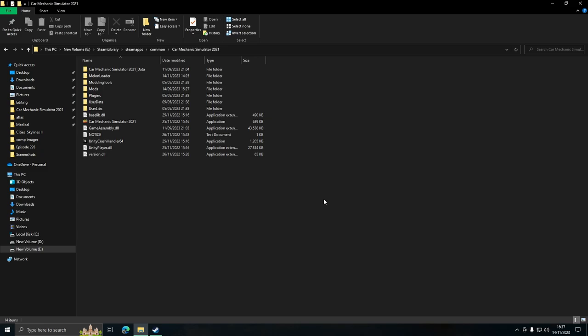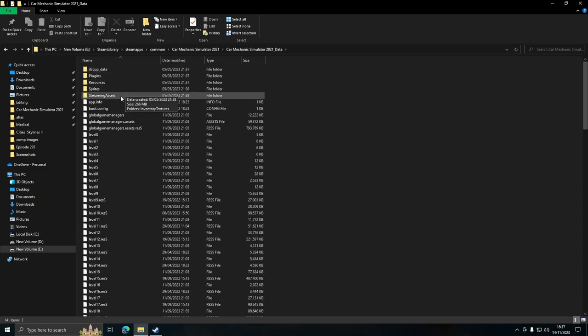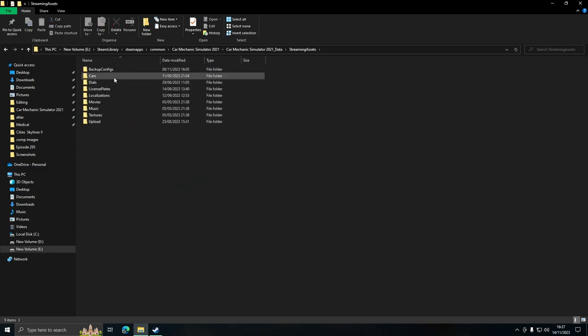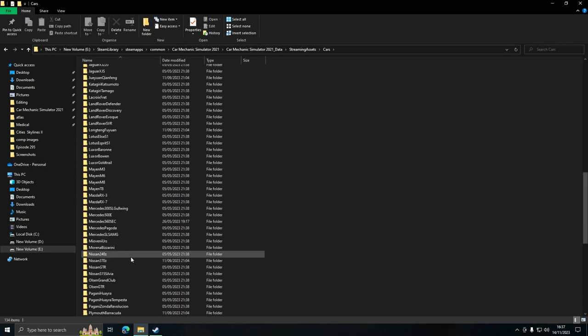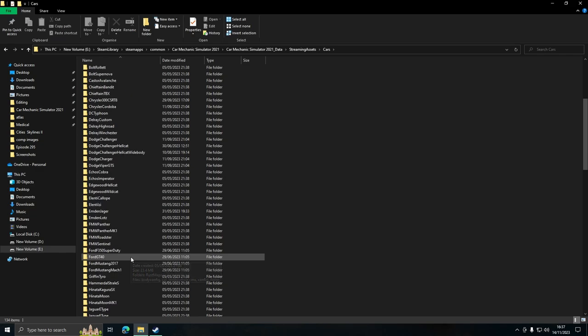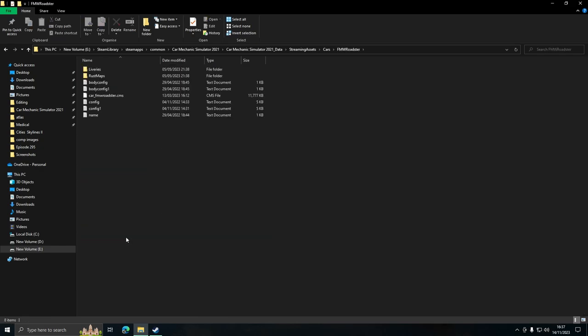Let's see how we go about creating our own config so we can play around with it inside the car editor. Before you get started, you need to make yourself a file to work on. I'm already in my Car Mechanic Simulator folder - open Car Mechanic Simulator 2021 > Data > Streaming Assets > Cars, and then you can see all of the cars. Let's pick the FMW Roadster, especially with the BMW DLC coming out very soon.